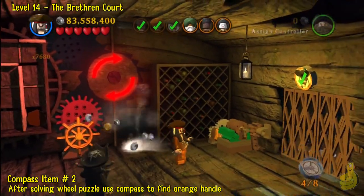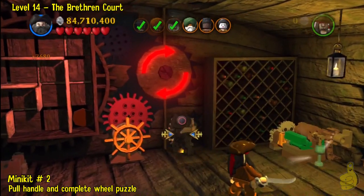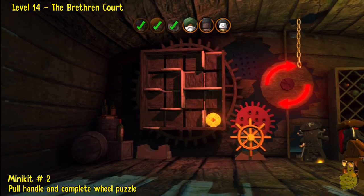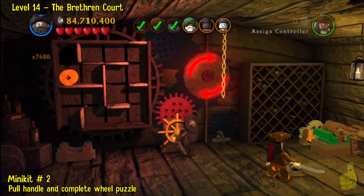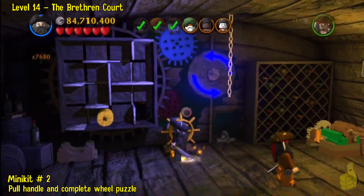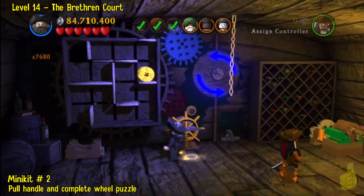Once you solve it, use the compass and you'll find an orange handle. Pull that orange handle which will actually reset the puzzle. Now we gotta complete it — it's pretty simple, it's just a matter of spinning the wheel. Pull the chain and spin the wheel.